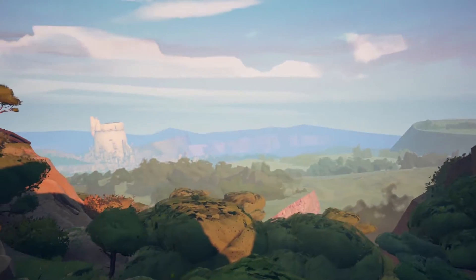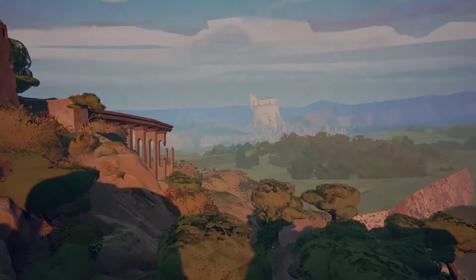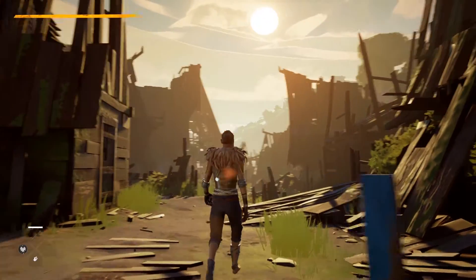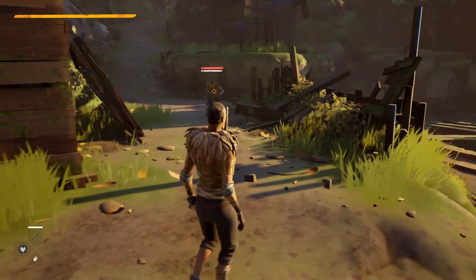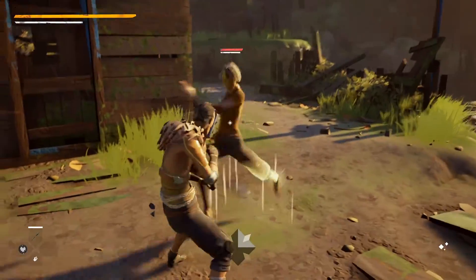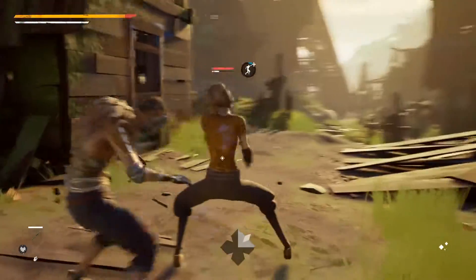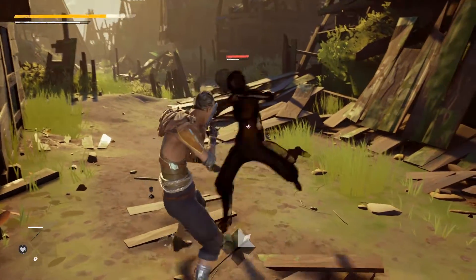Now we're going to see another part of the game, focusing on the attack learning system, which is the core of how you will create your characters in Absolver. As you explore the game world, you'll meet other enemies, whether they're NPCs or players. When you fight somebody and they attack you with an attack you don't know, you will learn that attack progressively.